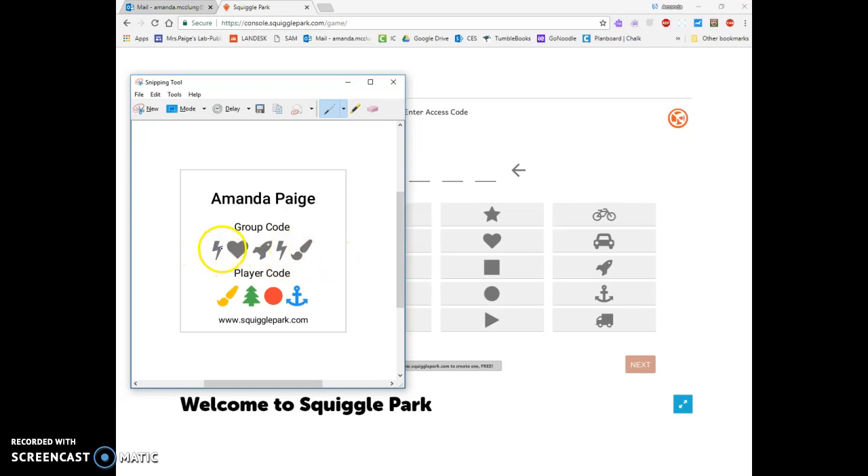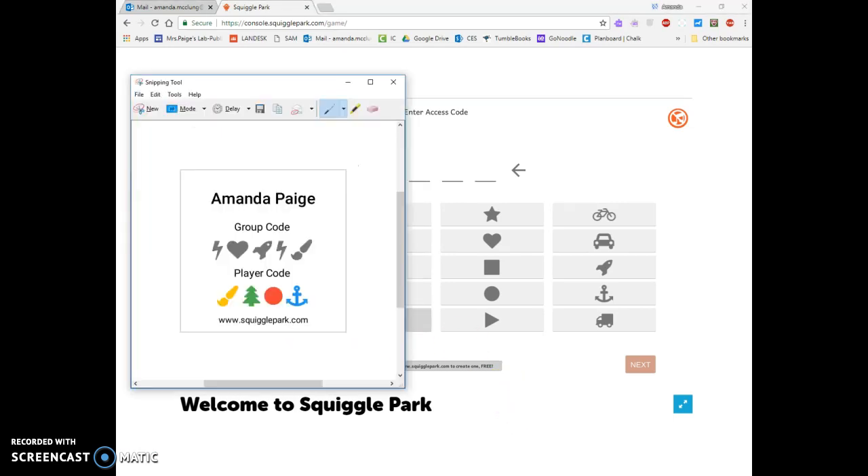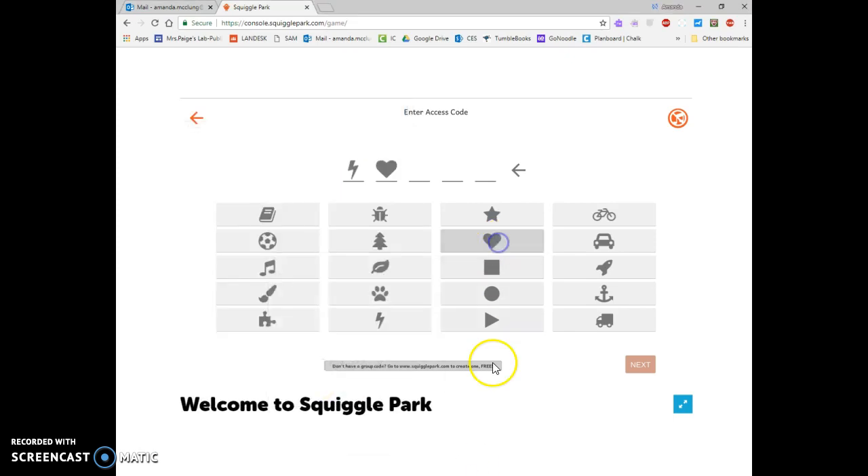I'm going to put in a lightning bolt, a heart, a rocket, a lightning bolt, and a paintbrush. So I'm going to put in a lightning bolt and if I need to I've got it right there in front of me to keep looking — I've got to go back to mine.